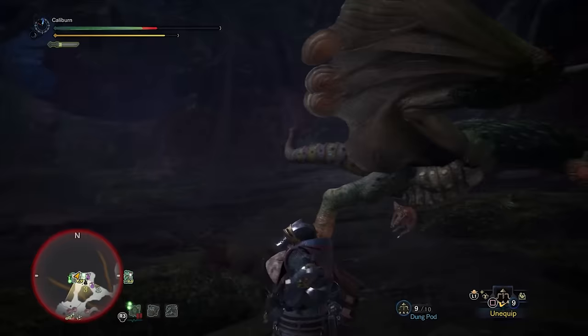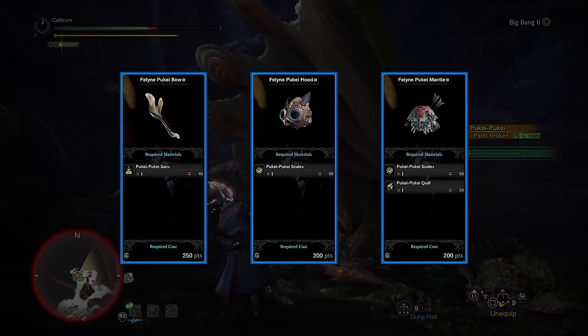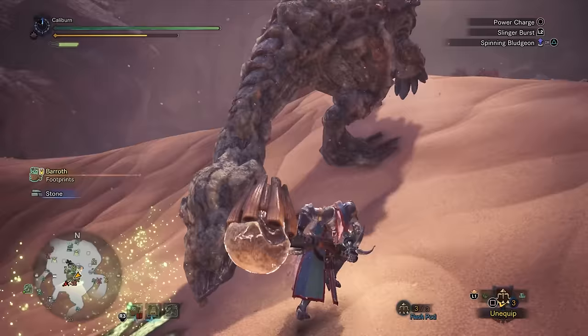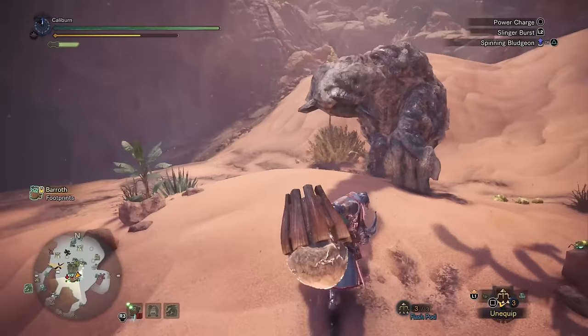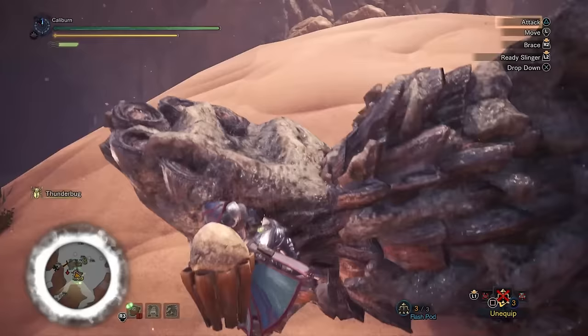Since we had to fight a high rank Pukei-Pukei to get into high rank, there's no gear options for us, so use the materials to upgrade your Palico's weapon and armor. Forge a Feline Pukei Bow Alpha, then a Feline Pukei Hood Alpha, and a Feline Pukei Mantle Alpha — you'll likely get all these materials from your first required hunt. Prioritize the weapon. The first priority in high rank above all else is to upgrade your weapons, since we already have a high rank armor set with the Guardian Armor.